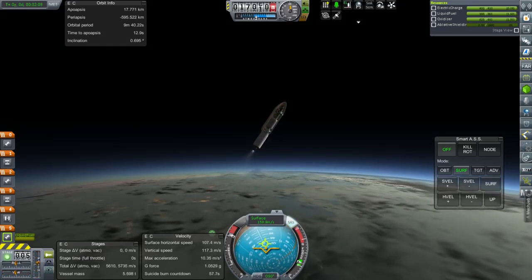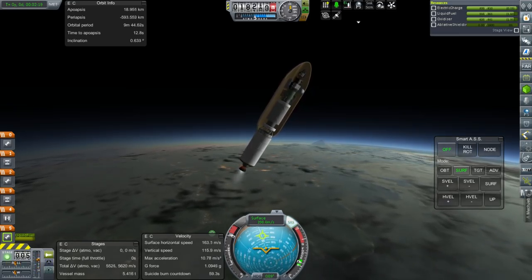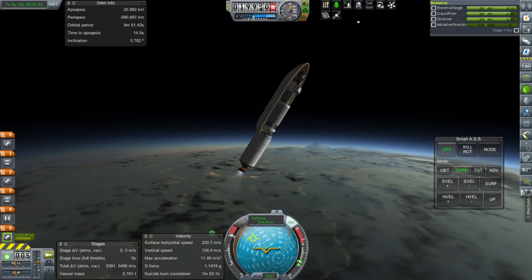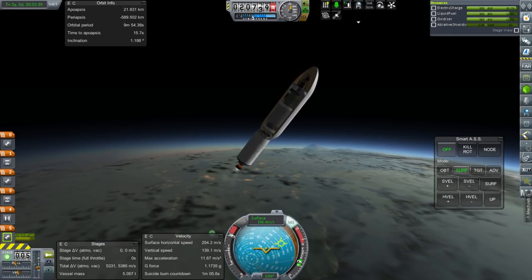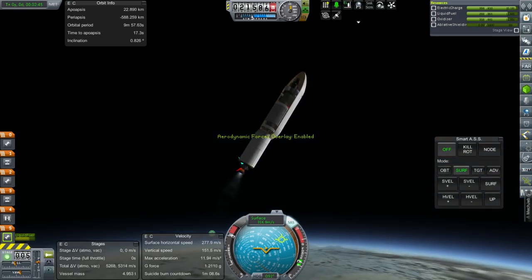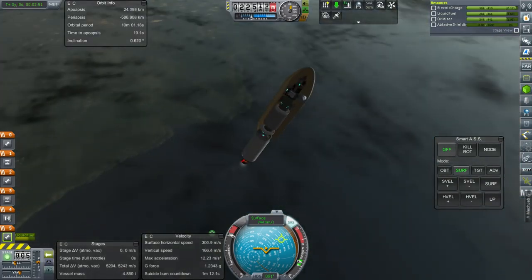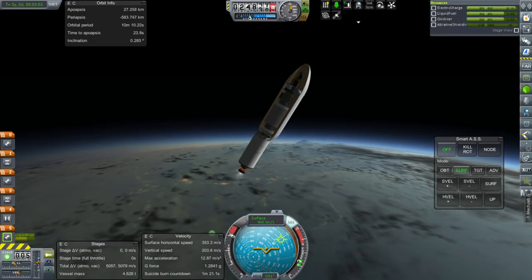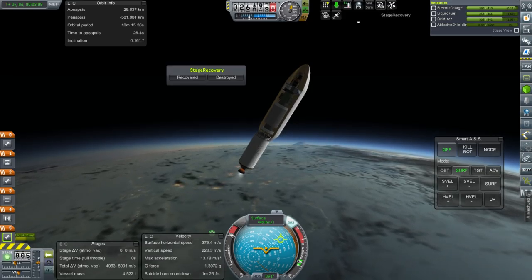Well, at least we'll figure out whether stage recovery will be able to recover the stage we just dumped. That stage wasn't going very fast. Spore-1 debris recovered 9 kilometers from KSC. We got 3,600 back — though it says pounds instead of funds, I don't know why. But we got plenty back, though not nearly as much as the probe cost — this is a 20,000 fund probe.